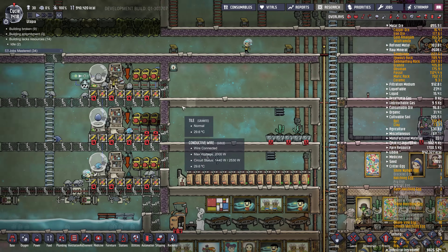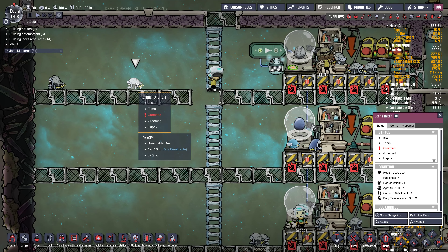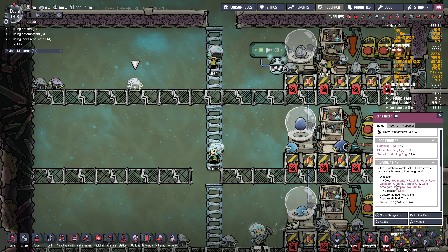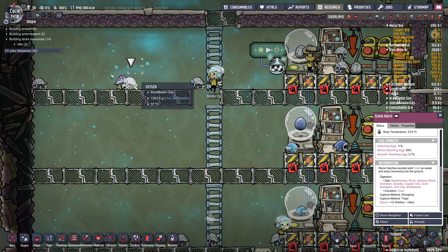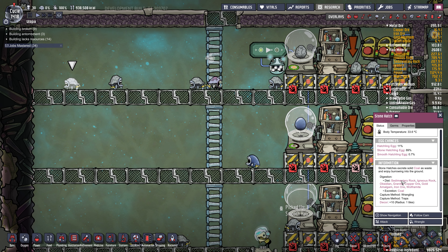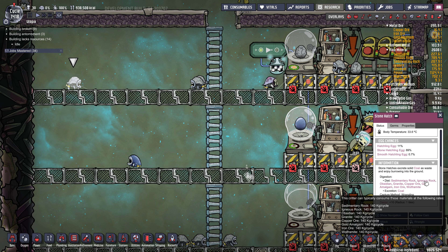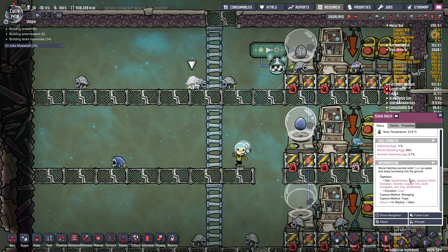This is more of an advanced hatch farm. These stone hatches have a diet that's a little bit more limited — they'll eat kind of rocky things. I prefer most of my hatches to be stone hatches because they're going to eat a lot of igneous rock, which is really plentiful on the map. They'll also eat obsidian, granite, and sedimentary rock.